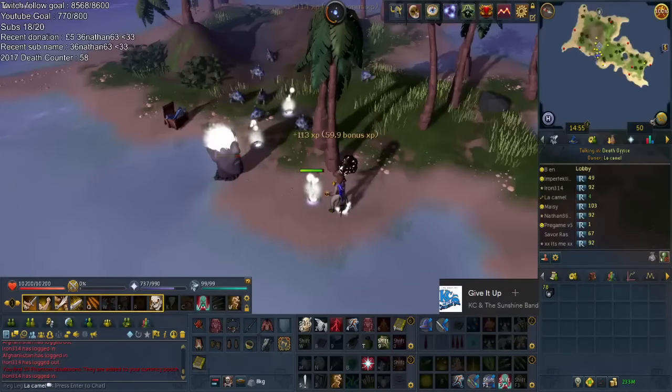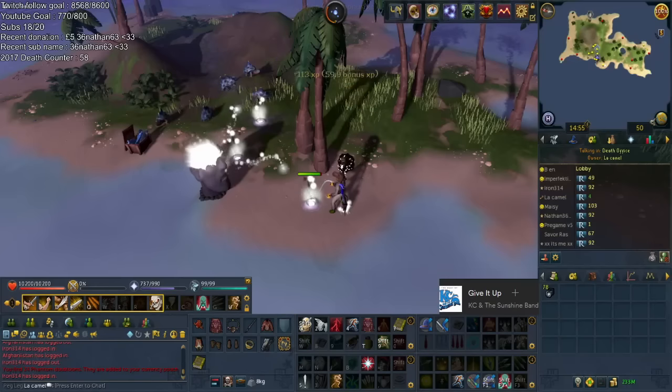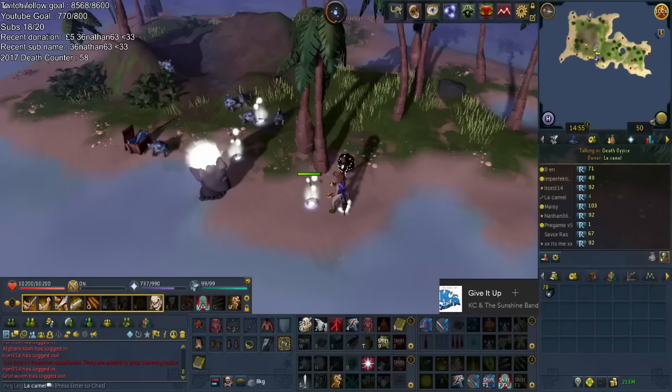Hey guys, it's Luke here and welcome to episode 6 of the Road to Tier 90s from scratch. Just recapping from what happened in episode 5, we finally broke the meme of the Merciless Shield.